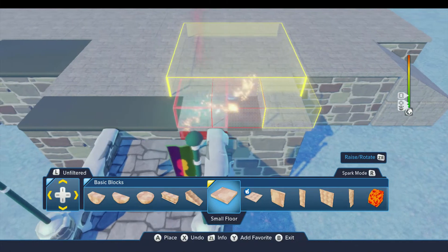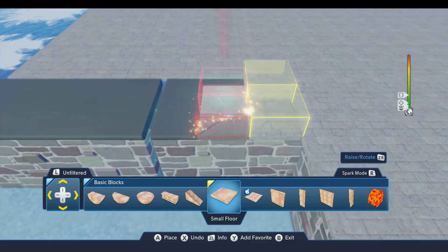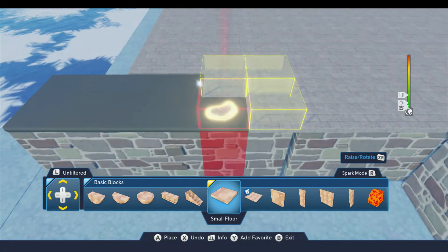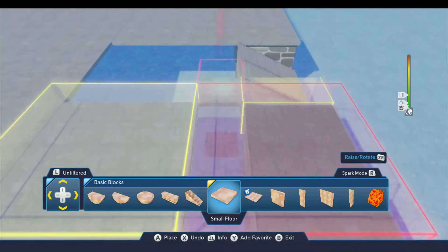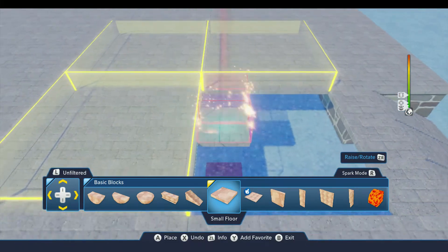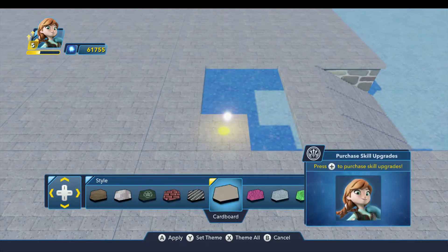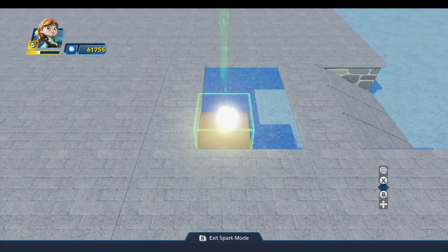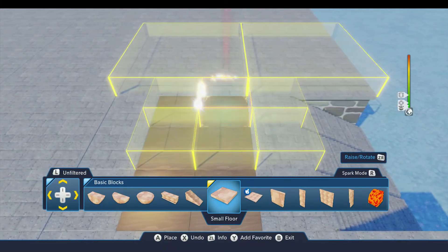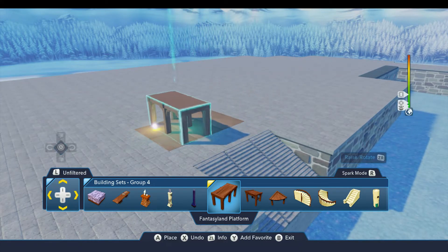Trying to go quick so I don't waste a lot of time, and then I end up making mistakes. I left a gap over here specifically because this is where the visitor center greeting area is. We're going to change the floor texture here and make this the wood texture. This will match the structure we're going to build on top of this. The structure I need for that is up here in building sets group 4, and I think this will work pretty well here.